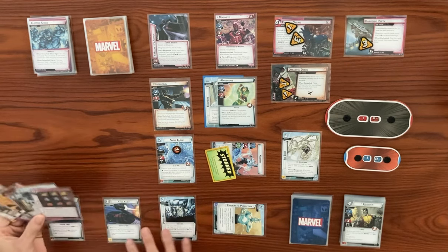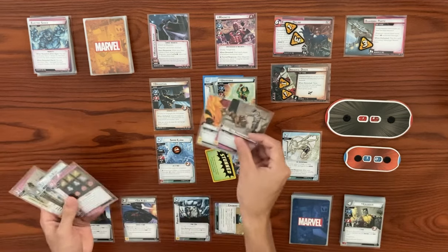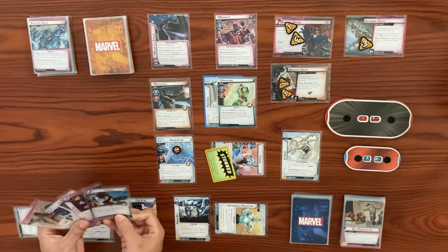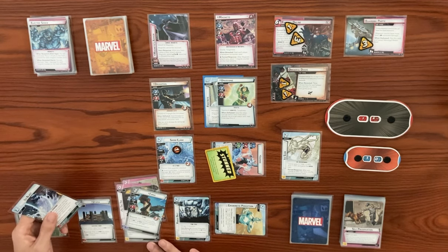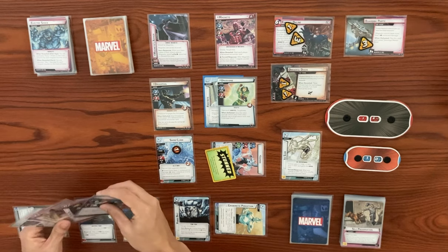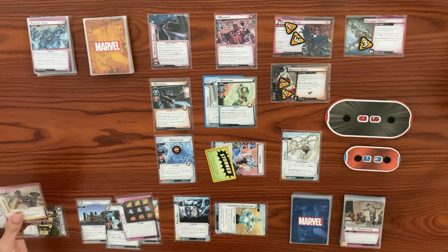Back to us — I want to get the mansion out here. With four sustained damage this is still a double, so four resources total — we can play Avengers Mansion. Let's exhaust it and try to draw an ally. We got Forge. Can we play Forge? If we play Forge we can't Ice Blast — we're short one resource there.